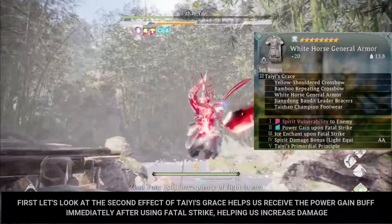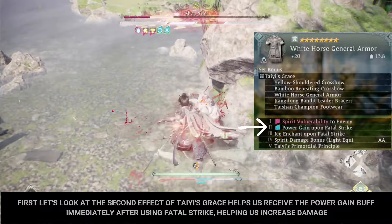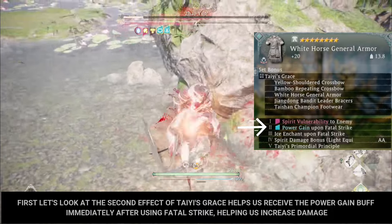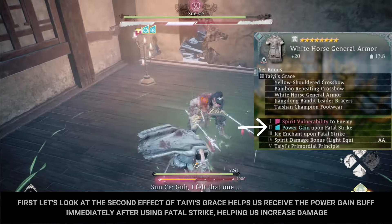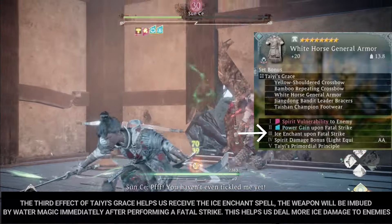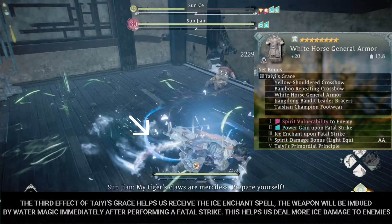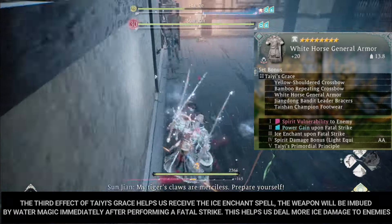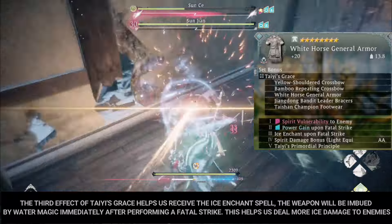The second effect of Tai's Grace helps us receive the Power Gain buff immediately after using a fatal strike, helping us increase damage. The third effect of Tai's Grace helps us receive the Ice Enchant spell — the weapon will be imbued by water magic immediately after performing a fatal strike — helping us deal more ice damage to enemies.